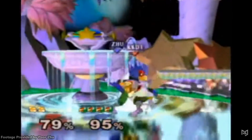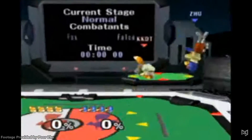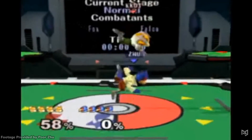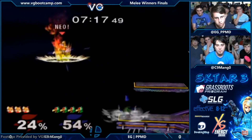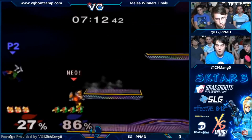Zu would never reach Melee's peaks, but he was notable for being top 50 caliber and one of the best Falco mains for nearly a full decade. Falco would fare even better in the upcoming era of the Five Gods, with one god — PPMD — rising up in 2009, playing mostly Falco and then Marth as well.